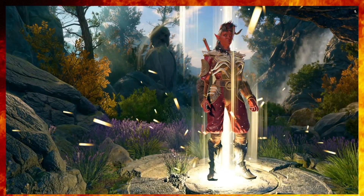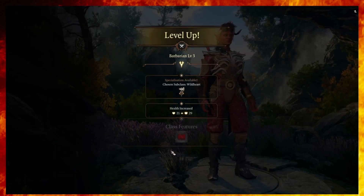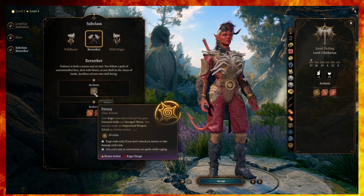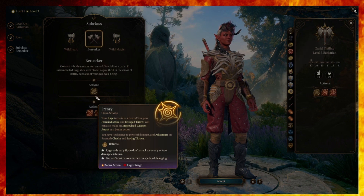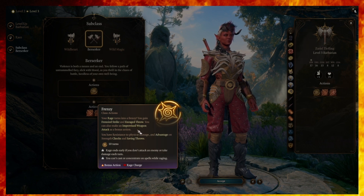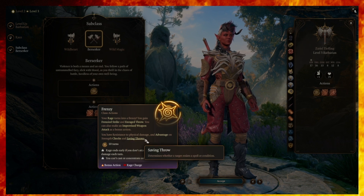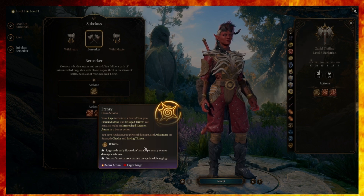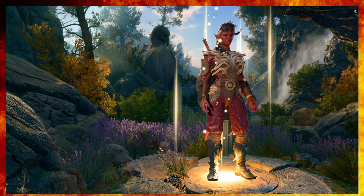We're going to go Barbarian until level five and choose a particular subclass. Wild Heart in the Bear would give us a lot of survivability, but we don't really need that because the other subclass — Berserker — gets great survivability itself, and it gives us the ability to use Enrage Throw. That's a key ability because we can use it to throw daggers, knocking enemies prone while having a high chance to hit. You can even make an improvised weapon attack as a bonus action — pick up an enemy or something else and clobber people with it. Even if later enemies in Act 2 and Act 3 disarm you, it doesn't really matter. We've got lots of ways to smash heads with this class. So the Berserker is the way to go, and we're going to do that until level five.